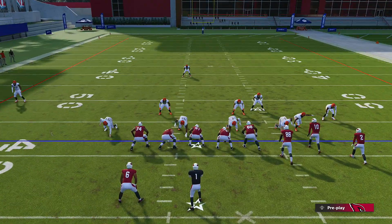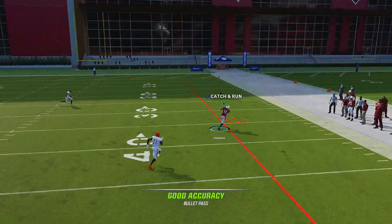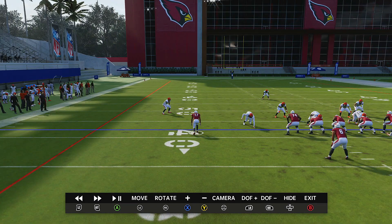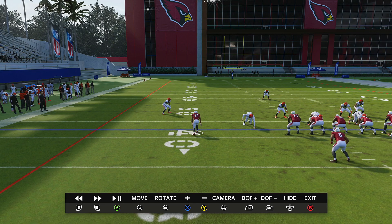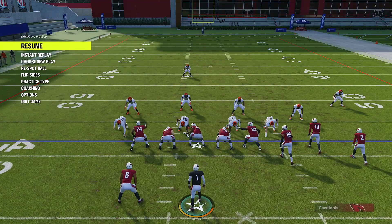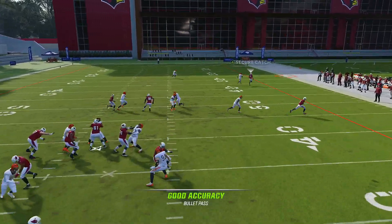Let's motion him in and streak X with a zig route - there goes D-Hop. This is what we want: catch and run, go up the sideline toward the end zone. You're seeing how many more yards we're getting by streaking the guy on the left. What I'm trying to do is keep the deep middle safety honest - by motioning him into a streak, it forces the safety to backpedal straight to the middle because he realizes there's a threat over here and over here, giving us room up the field.